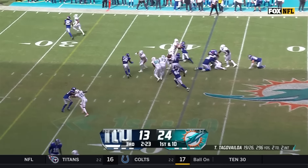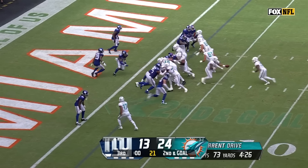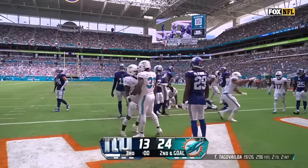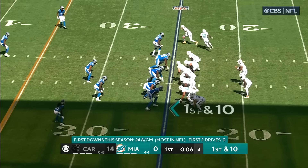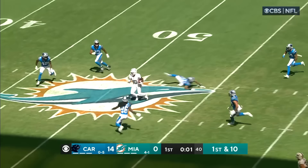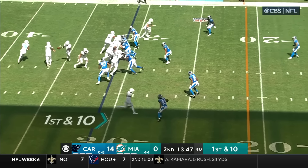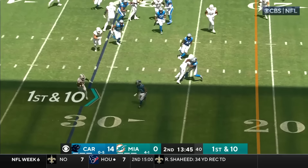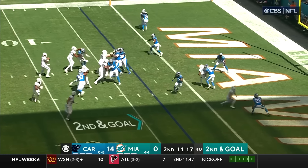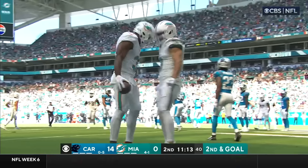Here's Mostert, first down and more. Second and goal, Mostert — he's in — touchdown! Three of three. Hill on the move — it's Hill — makes one miss, he's by midfield. Ahmed in motion, jet sweep pass, Hill — flood race — the corner. Back and down and goal for Tua. Mostert is back there, Lamb a block — it's Mostert, block by Smythe — touchdown Miami!